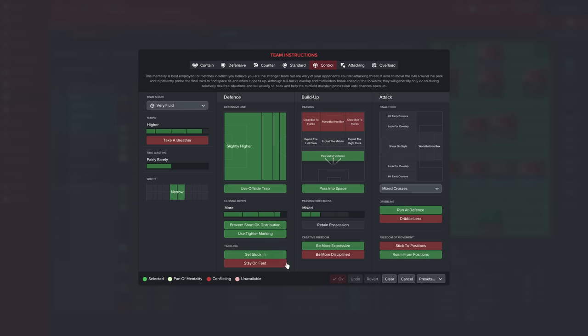Another very important instruction is get stuck in. This can obviously be good and bad - it's good for this tactic because it helps you win the ball back really quickly. But if you don't have disciplined players or players who are really aggressive, you do accumulate quite a few yellow cards. Not so many sending offs, but the yellow cards do rack up if you don't have players with good discipline.